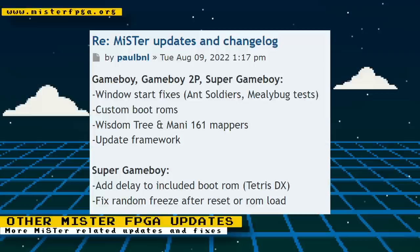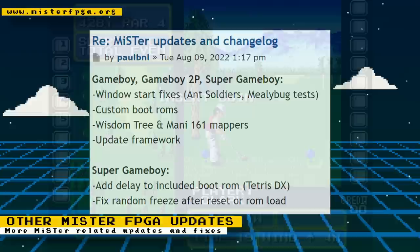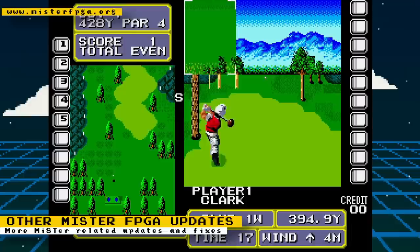Other miscellaneous MiSTer fixes and updates: Paul BNL has updated the Game Boy, Game Boy 2 Player, and Super Game Boy cores. For all these cores, there were Windows Start fixes, custom boot ROMs, the Mani 161 and Wisdom Tree mappers were implemented, and the frameworks were updated. Specifically for the Super Game Boy core, a delay to the included boot ROM was added — this affects Tetris DX — and a random freeze after reset or ROM load was fixed.